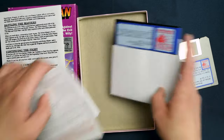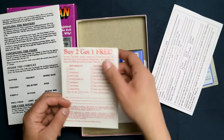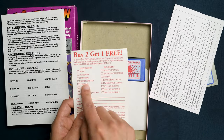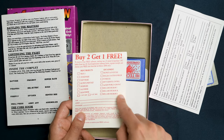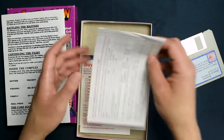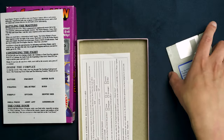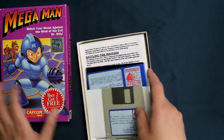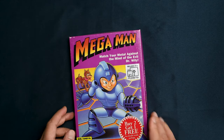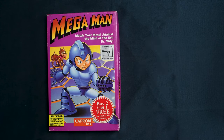Of course you also get more than one registration card. There's your registration card, and an exclusive offer — buy two, get one free — for edutainment software. Does anybody know any of these programs? Edutainment back in the eighties and nineties was not very educational but it was lots of fun. Needless to say, Mega Man on PC didn't sell very well. The company, High Tech Expressions, as far as I know, went out of business.